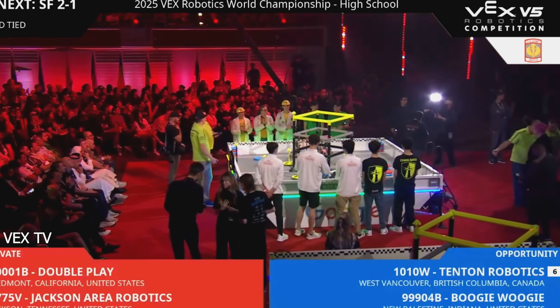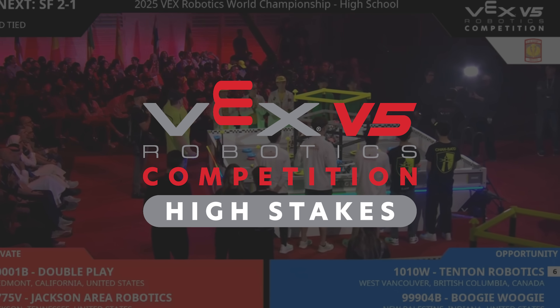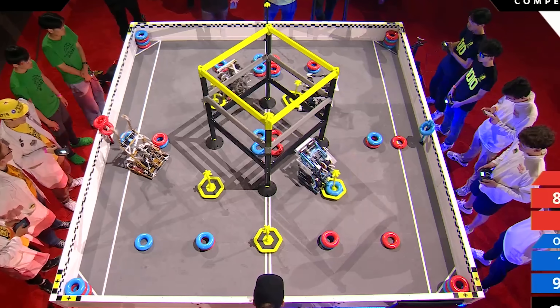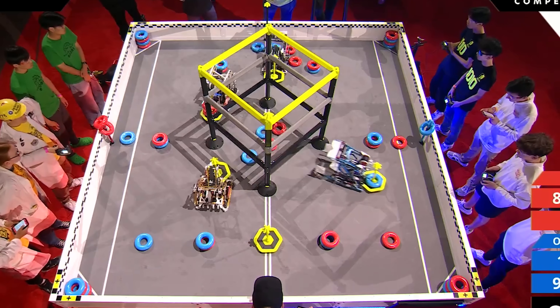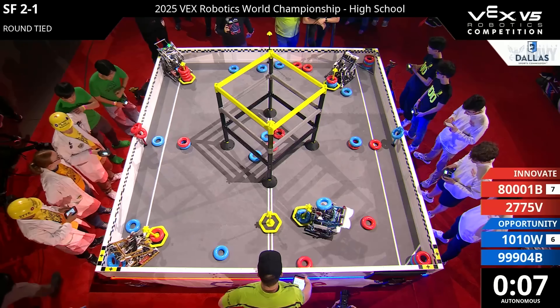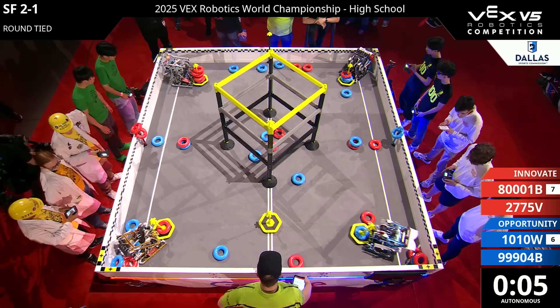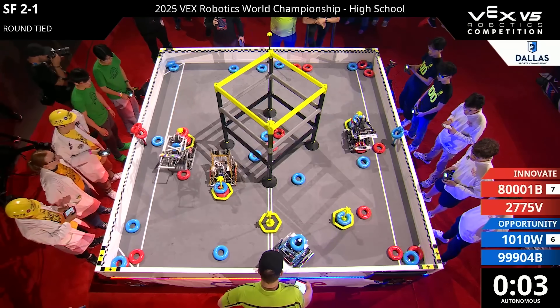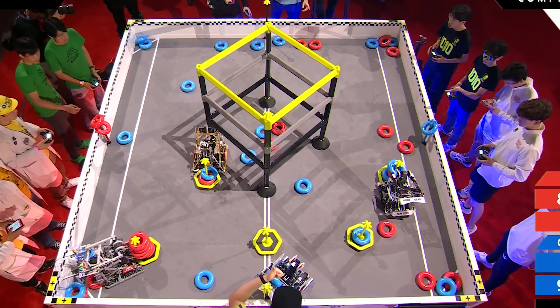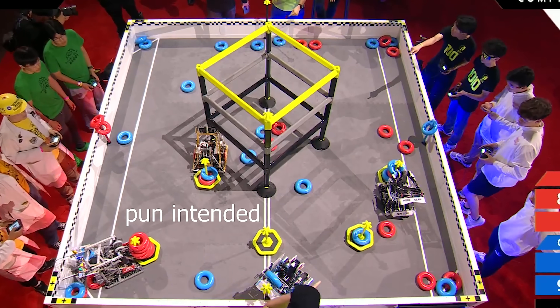We start off in the most recent season, High Stakes, and the match we'll be looking at is Semifinals 2-1 in the Dome Playoffs — and boy was this match full of twists and excitement. On the Red Alliance is 8001B and 2775V, and on Blue is 1010W and 99904B. Whoever wins this match will go off to play in the finals to crown a world champion, which means the stakes are high.